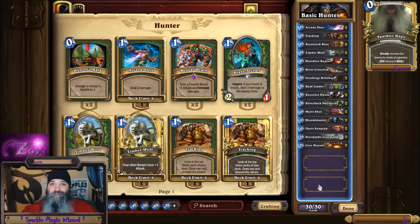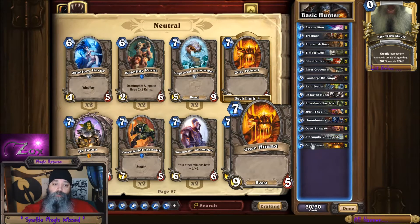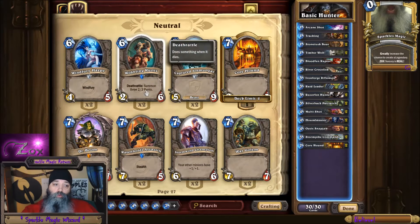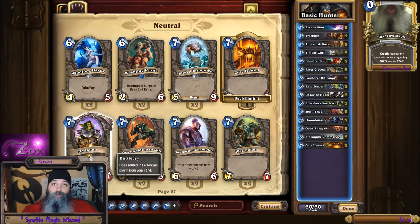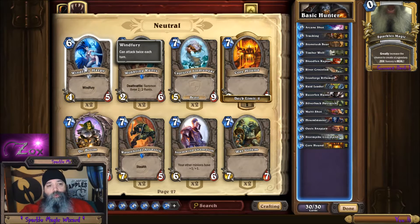We'll go to this basic hunter. If I right click on a card, it takes me to where those cards are and it shows that I have a limit of two. Now anytime you want to know if it's a basic card or a standard card, if it has no common white, blue, epic, or legendary dot, then it's something that everyone gets automatically. Those are just your war golem — something that is uncraftable, that kind of thing.